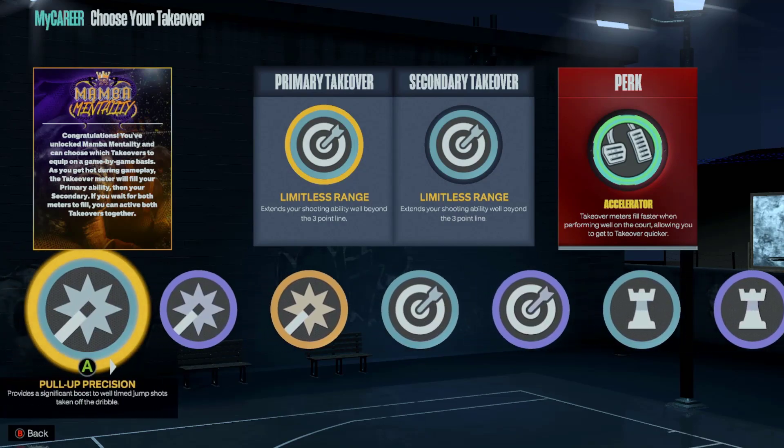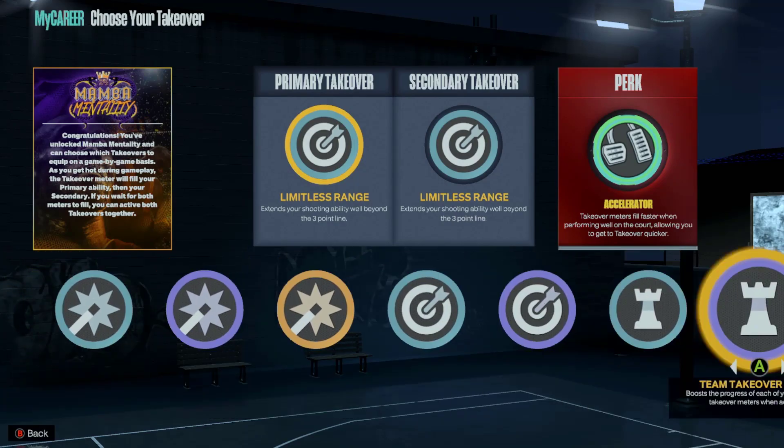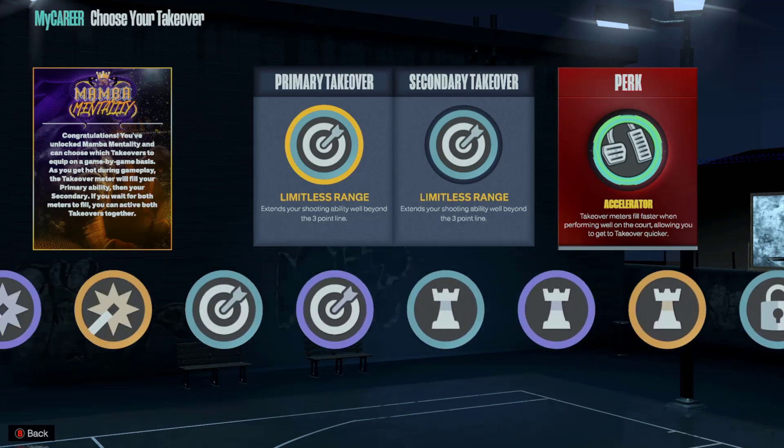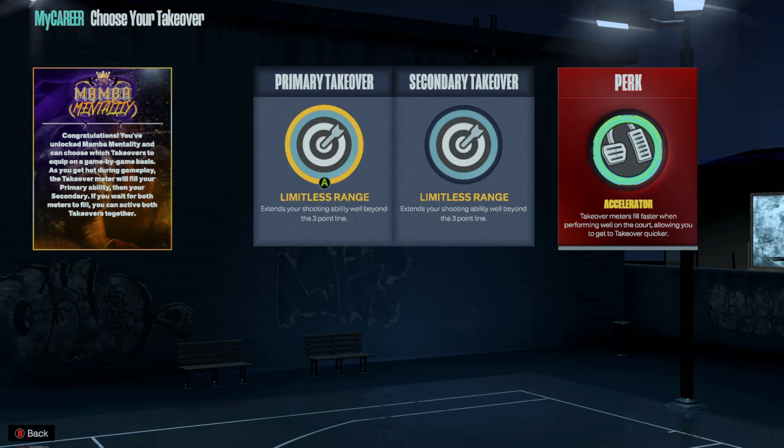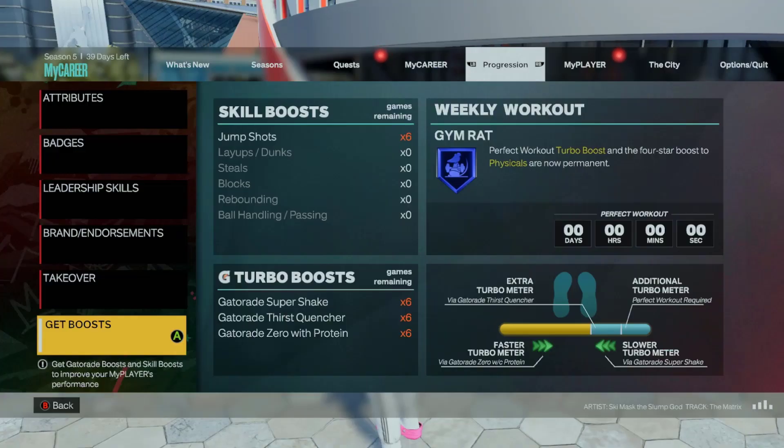For takeovers I'm running double limitless. You can use pull-up precision or any other takeover if you want, but the way I play I like to shoot from deep — makes me way harder to guard. Obviously run accelerator if you have it. It literally makes a great player into a god — the difference is huge. You get your takeover so fast and it gives you such a big advantage.